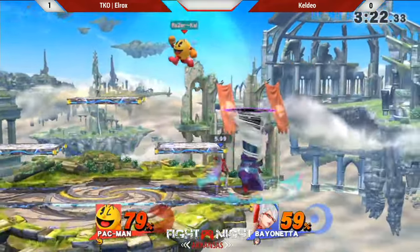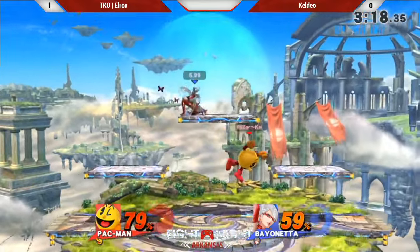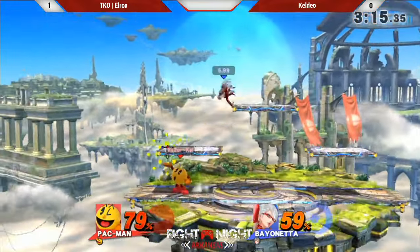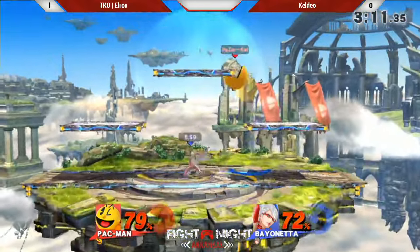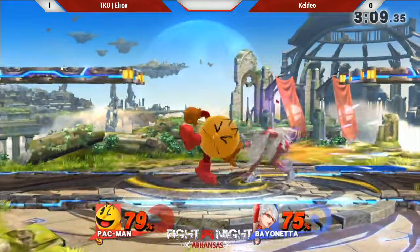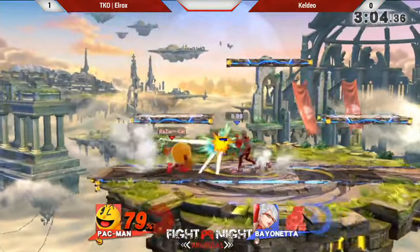He's got to be careful because that up smash will kill. L-Rox is trying to force him onto a platform. You see him throwing out those down-Bs now — I think he wants to get that witch time to take care of this last stock. He needs to be careful with it, though, because after about one or two times, that witch time is basically going to be useless. Kel-Dio is doing such an excellent job right now.